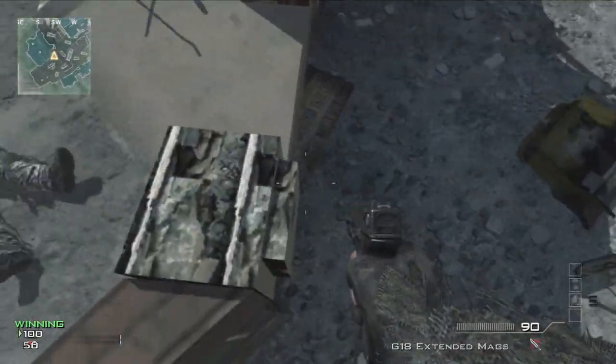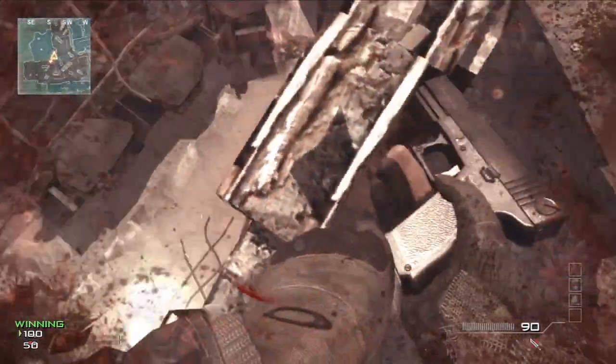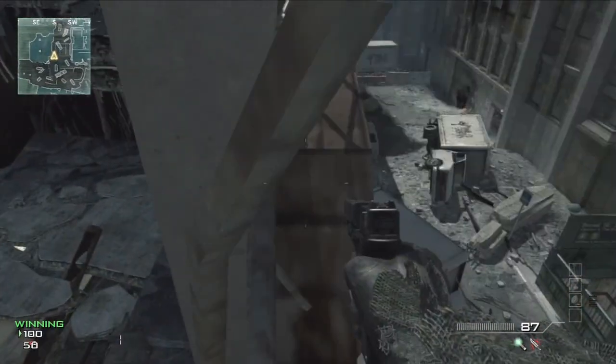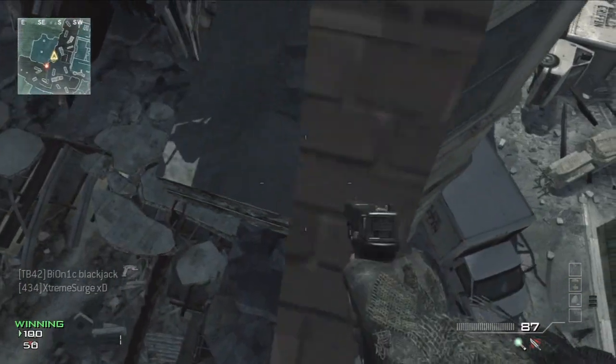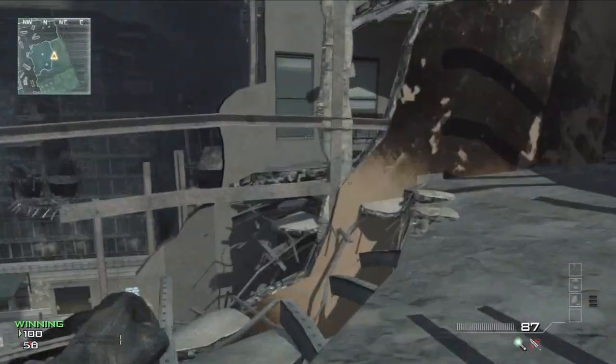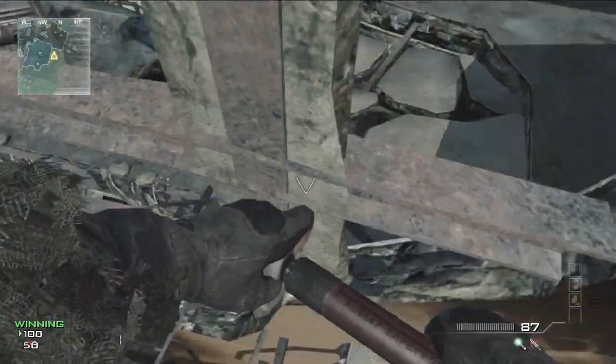Once you're up there, you want to come here and put your tactical insertion down there. Then you can either jump on a care package — which goes in that gap if it goes long ways up — or you can just shotgun boost or sniper boost like we did from down on the floor.